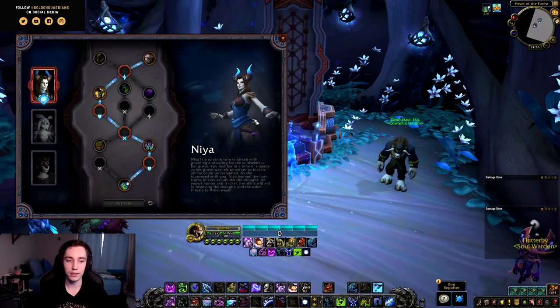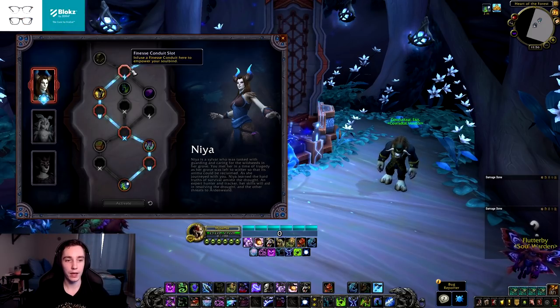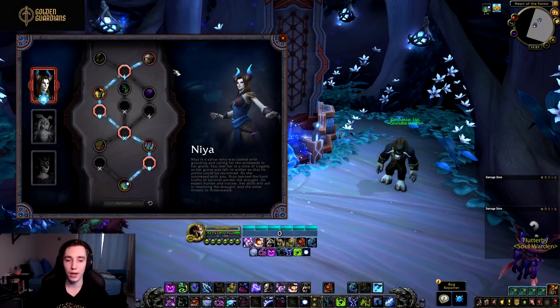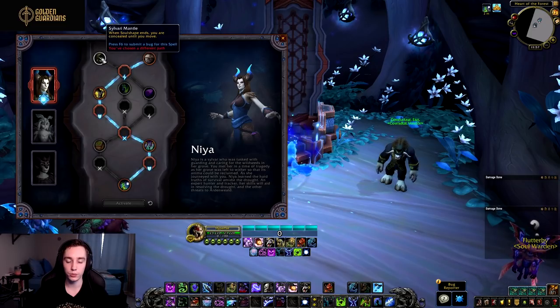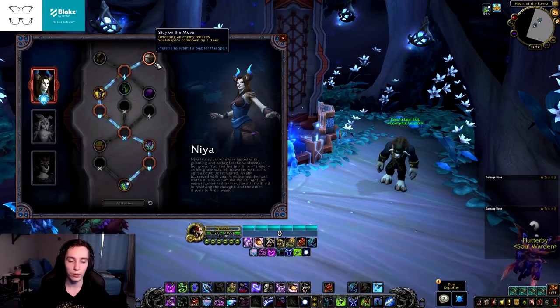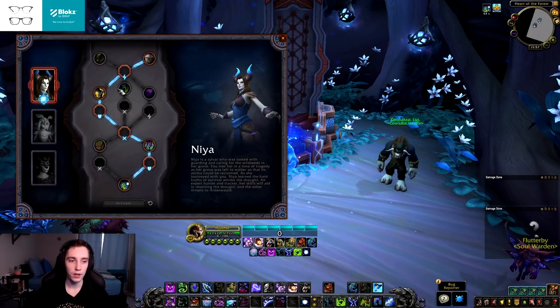The first soulbind we have is Niya. A lot of these soulbind traits are purely utility or RP soulbinds, but there are a few that provide actual throughput. In the first row we have Sylvari Mantle — when Soul Shape ends you are concealed until you move, essentially like a Shadow Meld. Then we have Stay on the Move — defeating an enemy reduces Soul Shape's cooldown by one second, giving you nice CDR on it instead of the full 1.5-minute cooldown.